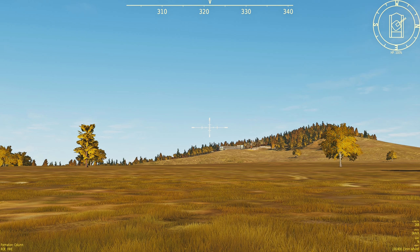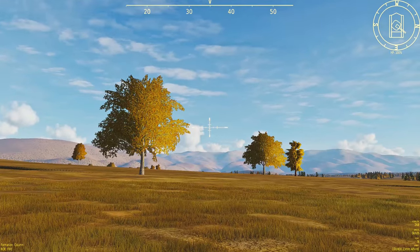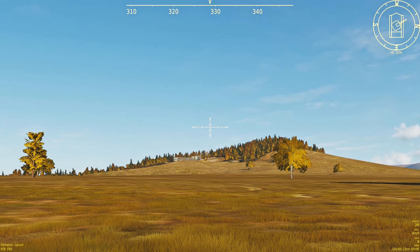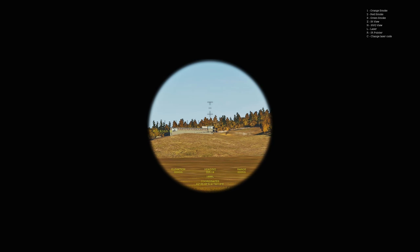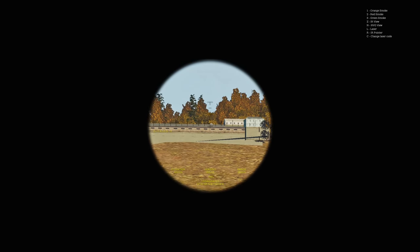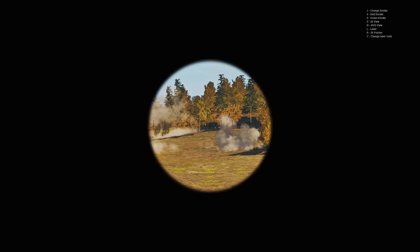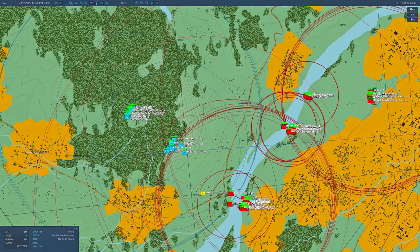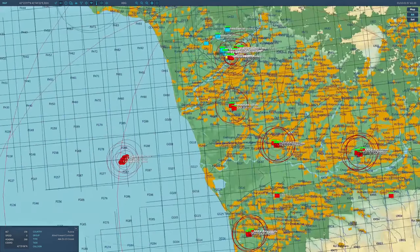By way of introduction, the mission is run on the Caucasus map, which we're using as a stand-in for Italy in 1944. Up on the hillside under a bit of a barrage you can see we've placed a stand-in for the Monte Cassino monastery. There it is on the hillside, currently under bombardment — that forms the nexus of the mission, with allied units attempting to cross the river and attack.